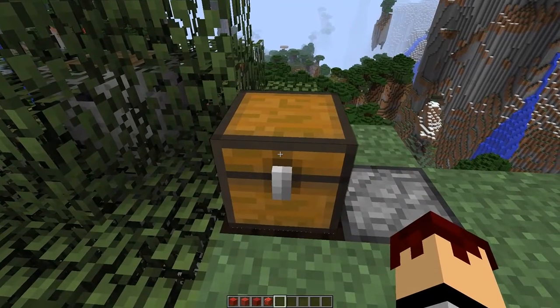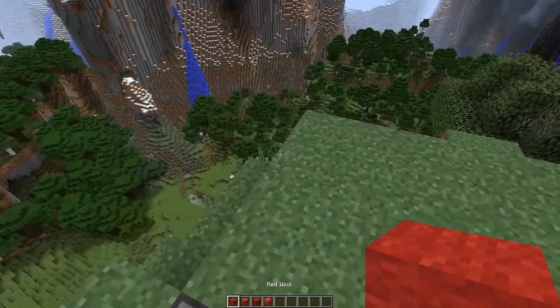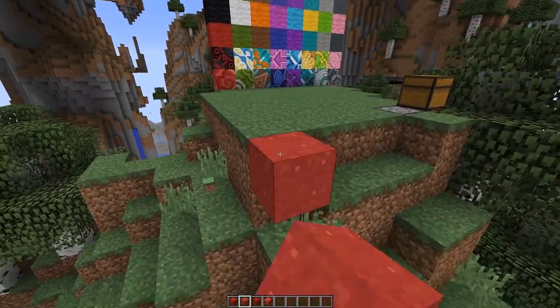Trust me, these things are amazing. The first thing I want to go over is concrete powder. It can be crafted with four gravel in the corners, four sand, a dye of choice in the center — which will of course determine what color the concrete is — and that'll give us a block called concrete powder.